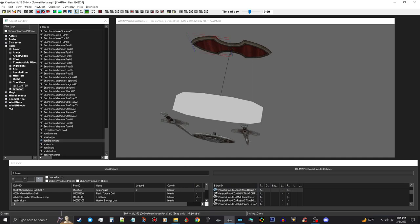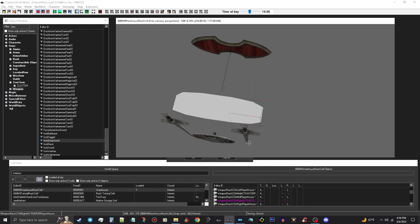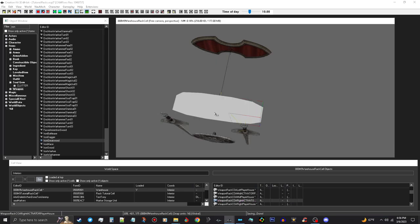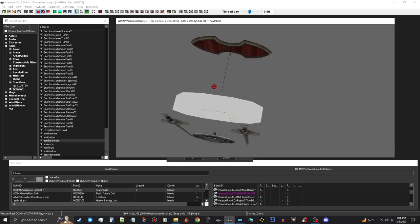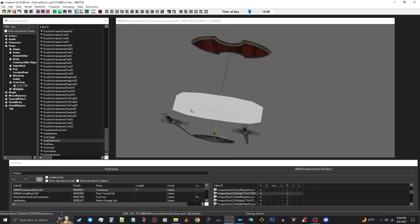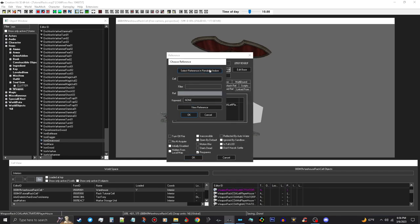Now we're going to want to link these swords and shield up. So we're going to double click our activator here and just add a new one, and we're just going to pick our sword — see, it adds that in. We'll go ahead and do it with the shield. These actually don't need a keyword. And then we'll do it with the last great sword here, just like that.